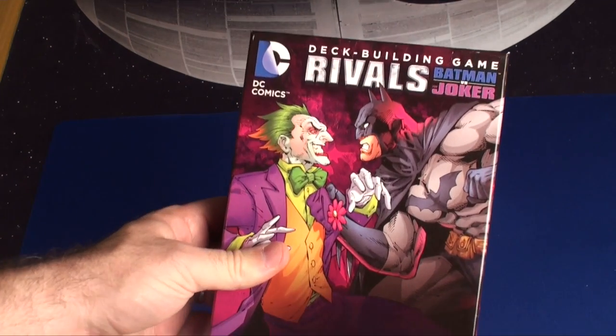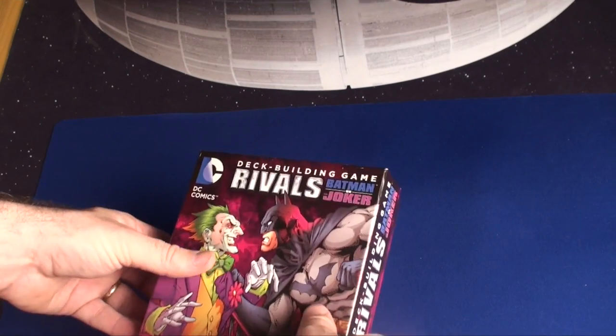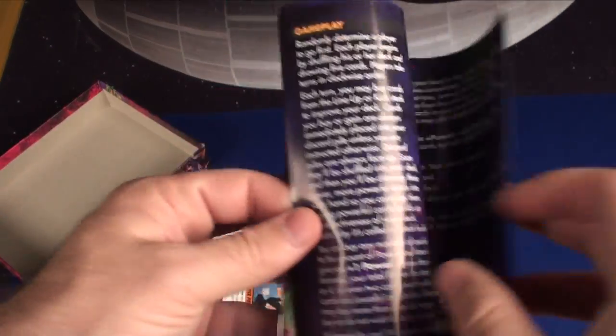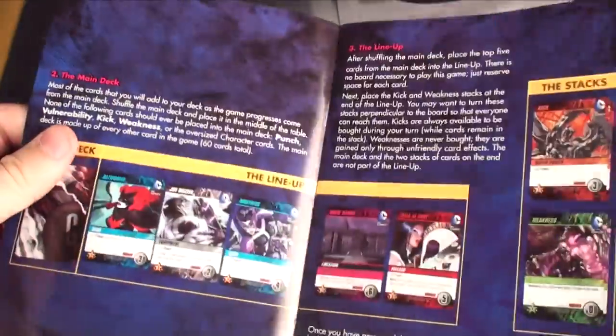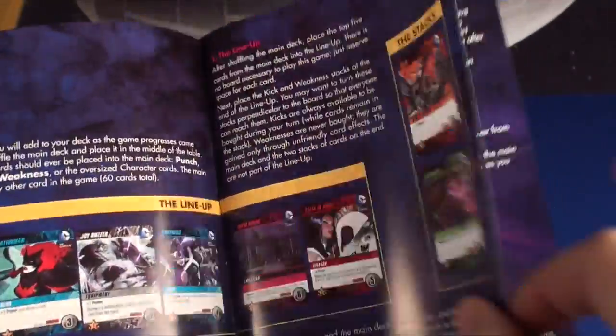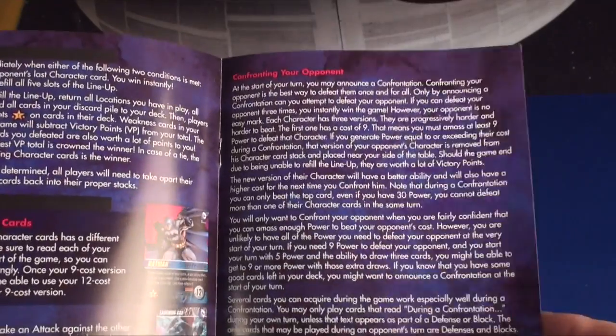So we've got the components for the deck building game Rivals: Batman vs. Joker from Cryptozoic. This is in the DC deck building genre. What you're going to get is a rulebook with the same art on the front — it'll teach you how to play. It's not the best rulebook in the world; it kind of tells you the differences from the base Batman game. There are a couple things that are just a little different, and you can jump right to that section and start playing. Mostly the difference is going to be confronting your opponent, which is a good section to go over, and I'll explain that in detail.